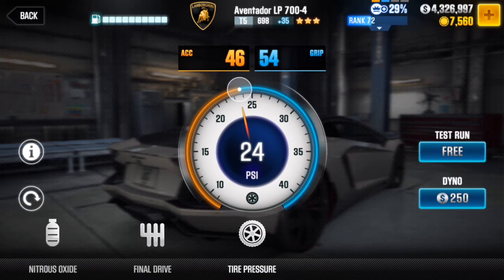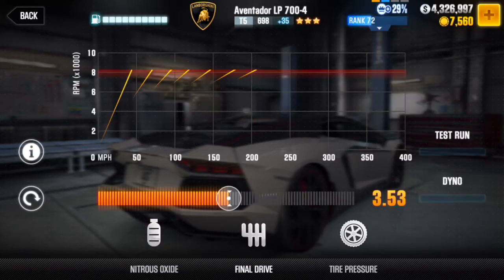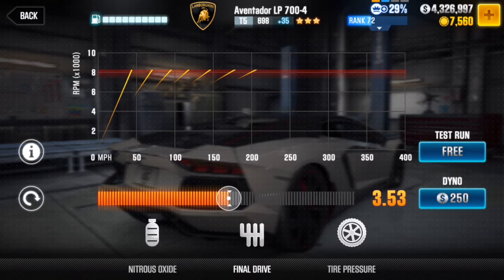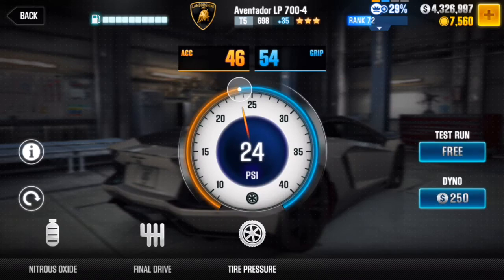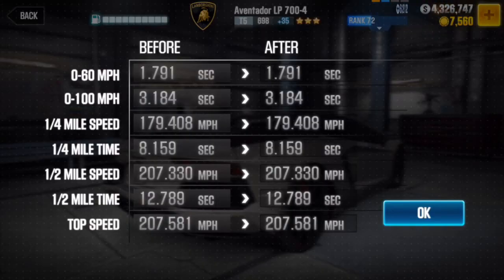I thought I'd share the tune anyway — call it an Aventador tune. I'll probably have a better tune with some fusion parts in the future, but for now this is where it's at. For nitrous oxide you want BHP 132, 2.7 second duration, final drive 3.53, and tire pressure 46 acceleration and 54 grip at 24 PSI. Let's run the dyno.